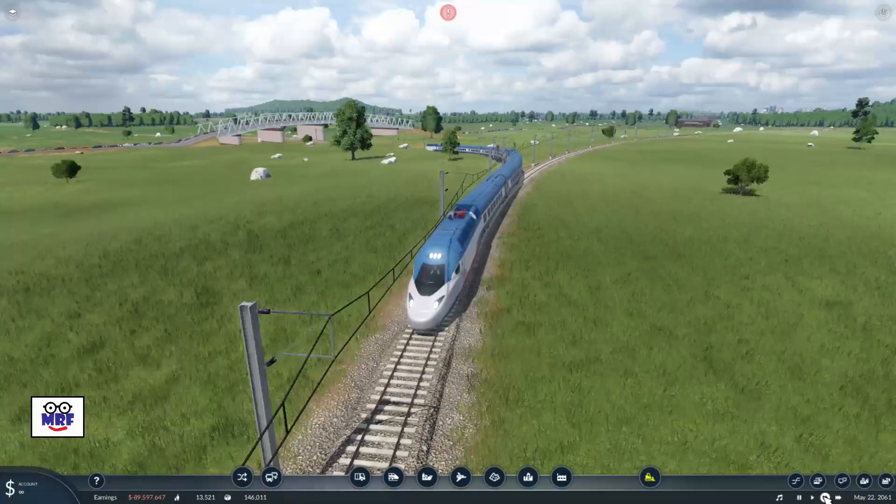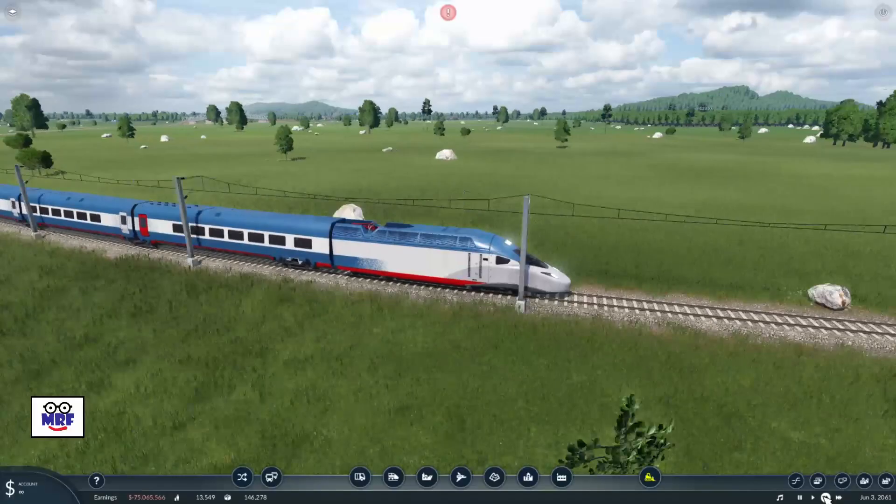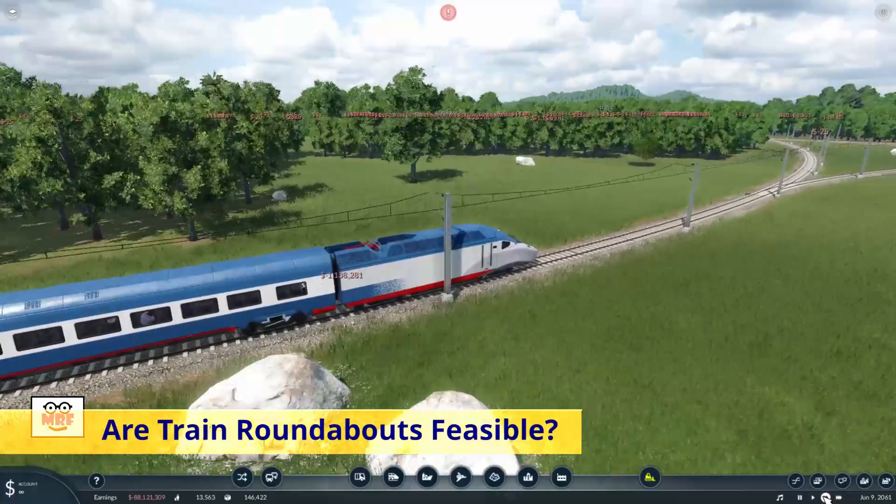Hi folks. The question we are going to explore in this video is: do large train roundabouts in Transport Fever 2 work? Will the trains simply run into each other? Will the roundabout be efficient enough to even make it worthwhile to build one? And what about the cost?